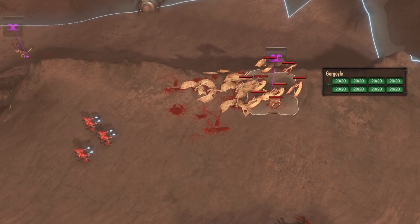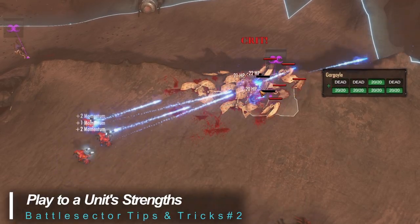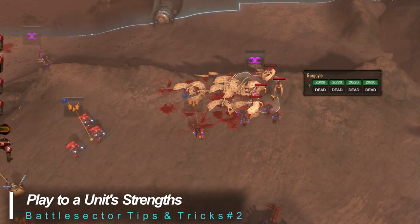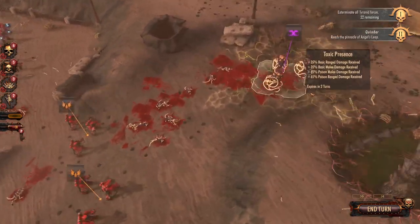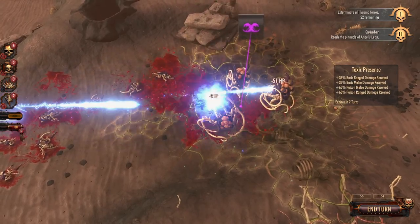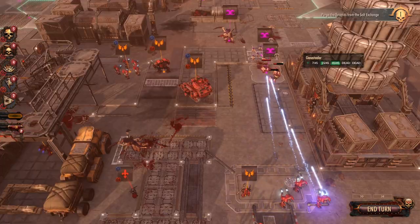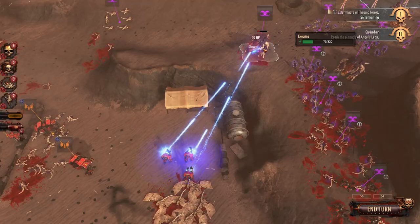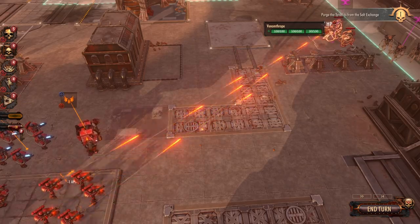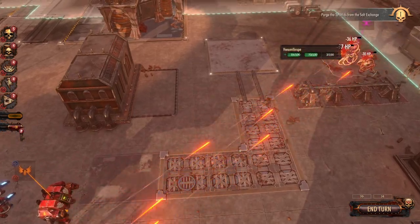Play to a unit's strengths. Chain swords and projectile ammunition from squads work best against other squads. Larger plasma-based weapons work best against higher HP squads and elite-sized units. Smaller plasma-based pistols, such as those used by Inceptors, work well against both squads and elite units.